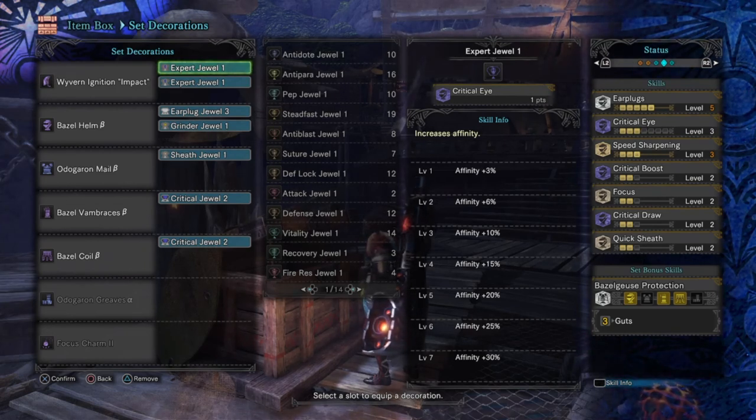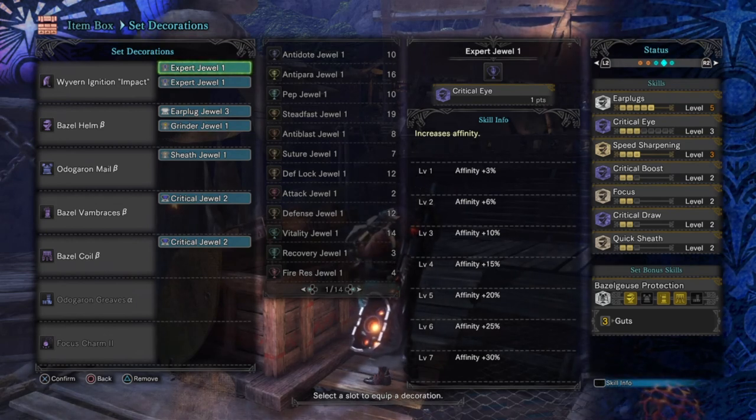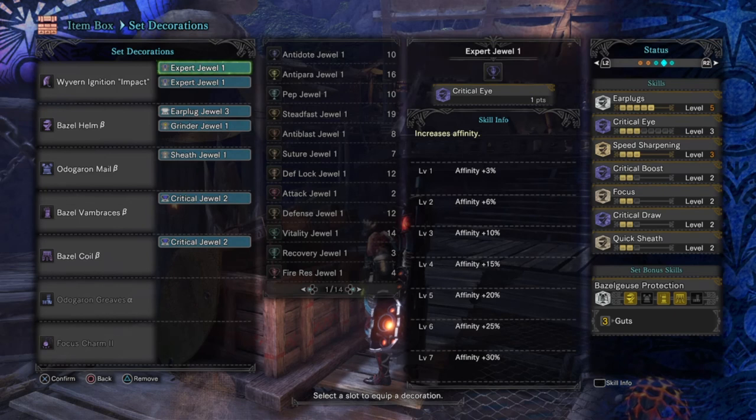If you want to focus more on true charges there's room for that, or if you prefer crit draw you can look at this set and swap things out — but this is what I currently went with. For the critical side of the build: Critical Eye 3 to negate some negative affinity, Critical Boost 2 to increase the weapon's critical damage multiplier, and Critical Draw 2 to increase affinity on draw attacks by 60%. Critical Draw is the main skill enabling the KO effect, while also dealing solid damage — I've varied from around 90 to 100-plus damage hitting a monster's weak point or head.